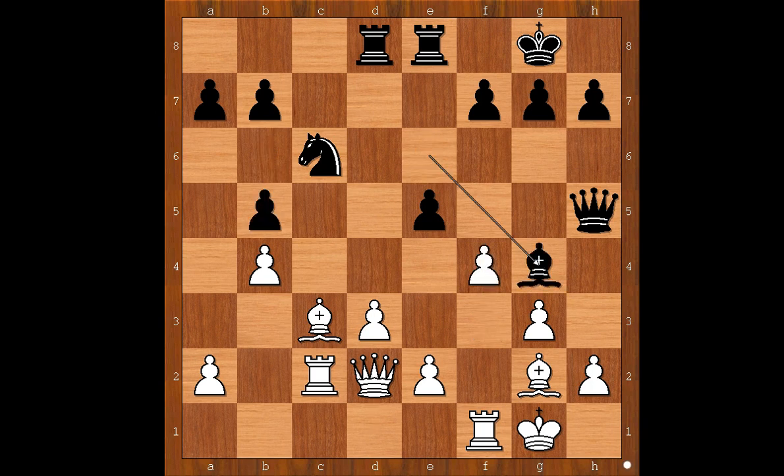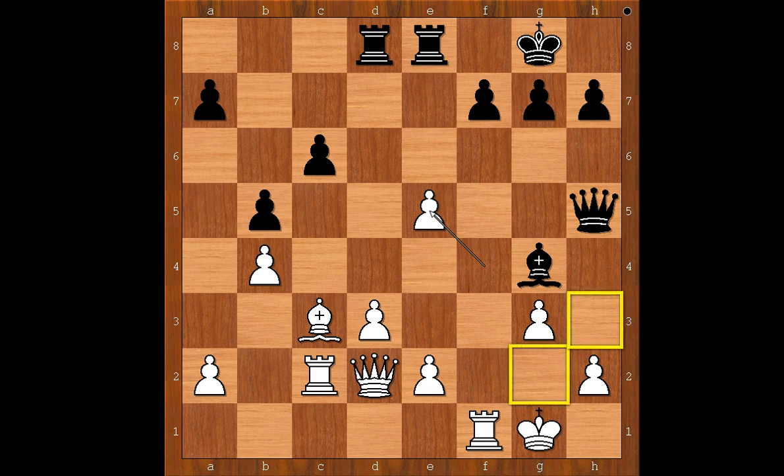f4, bishop to g4. This is a very interesting moment. White can win a pawn on e5 at the cost of his very important light-squared bishop. And Anand went for this variation. Bishop takes on c6, pawn takes bishop, f takes on e5 — and white is a pawn up. The question is: can black exploit the weaknesses on light squares around the white king? Is Anand going to be punished for this pawn grabbing?